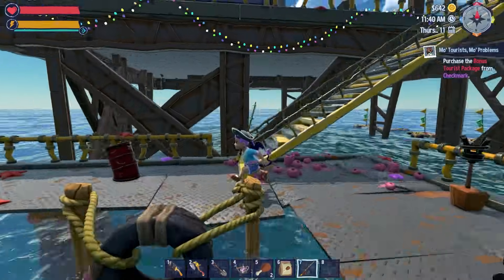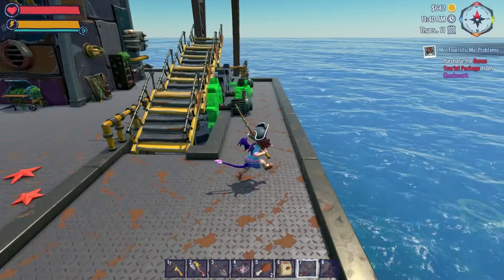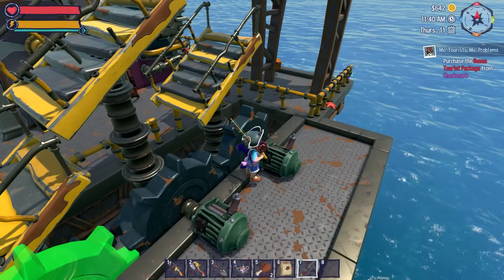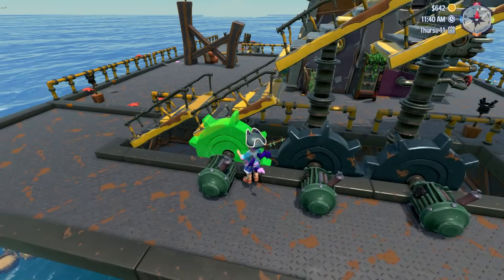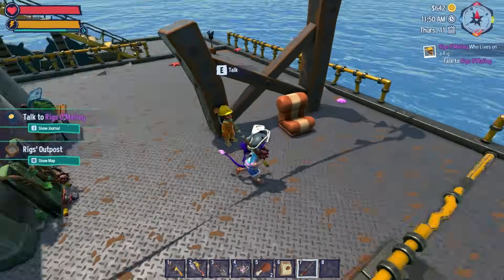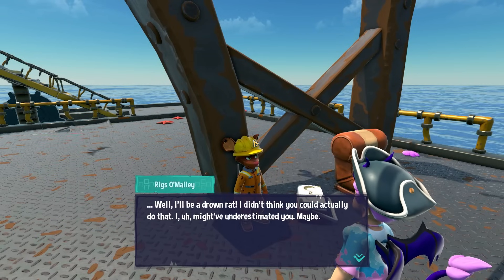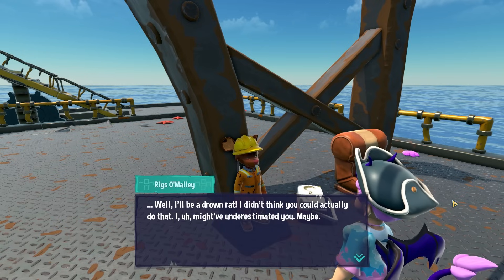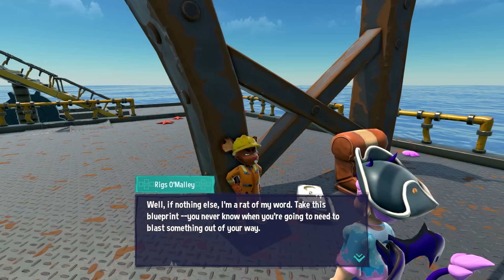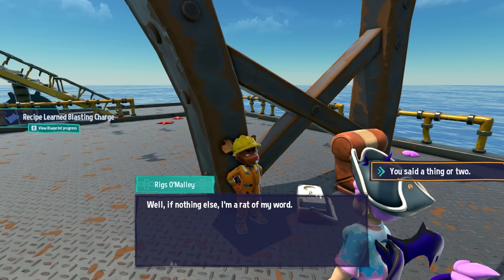I hate trying to get onto this stupid platform. Let me up! Let's fix stuff — simple motor replaced, metal pipe replaced, gear replaced, stairs sorted. 'I done it! Well I'll be a drowned rat — I didn't think you could actually do that. I might have underestimated you maybe. Name's Rigs O'Malley, I run this oil rig. Take this blueprint — you never know when you're going to need to blast something out of your way.' Dynamite — blasting charge!